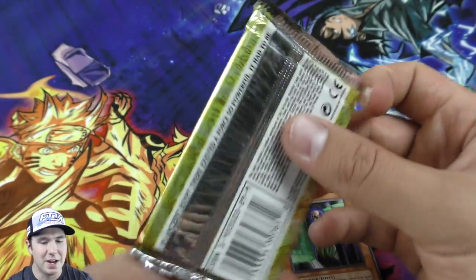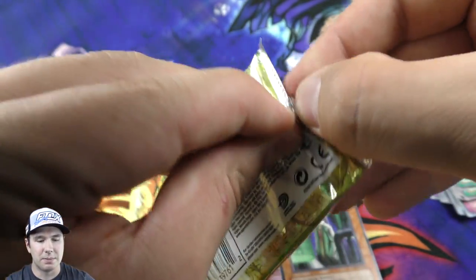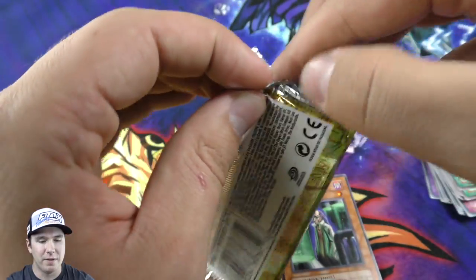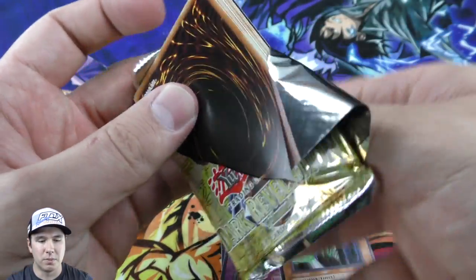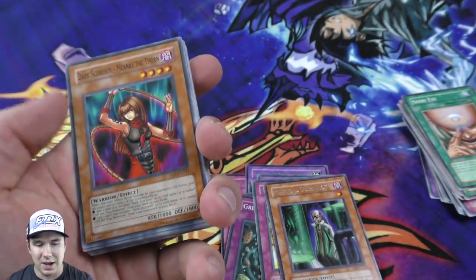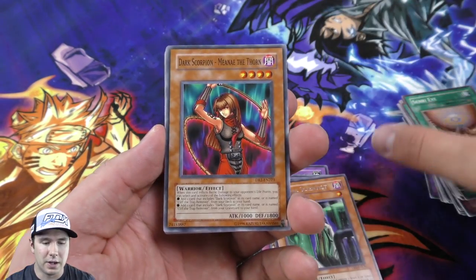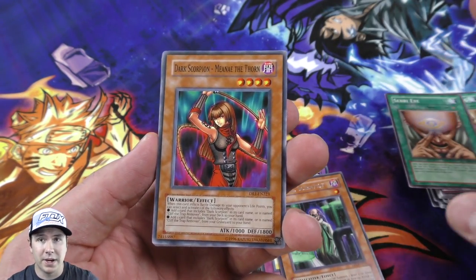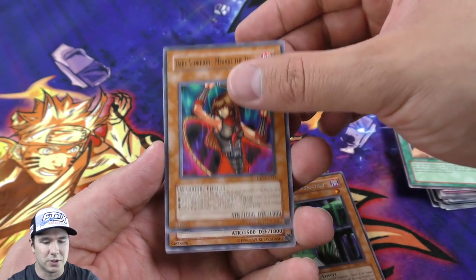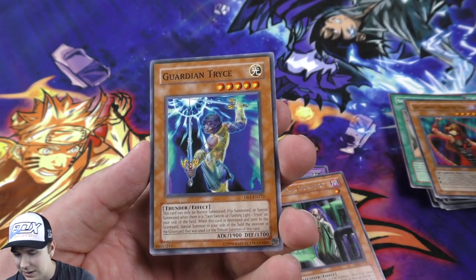Thirteen cards per pack - could you imagine if they kept 24 booster packs in a booster box and stepped it up? Those boxes would be so heavy. If you've ever held a Pokemon booster box, it's like holding a brick - crazy the difference in weight. Their cards are just naturally a little bit more thick than Yu-Gi-Oh cards, and they're bigger already, so the material is just heavier, which makes the booster boxes even heavier.